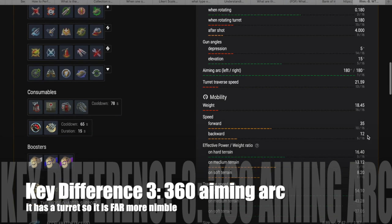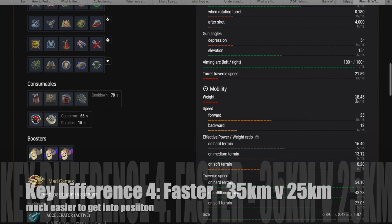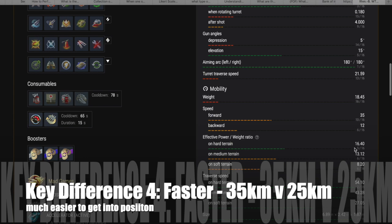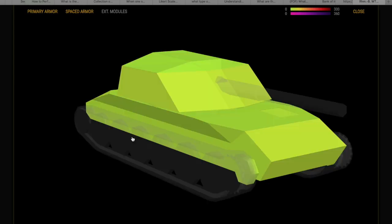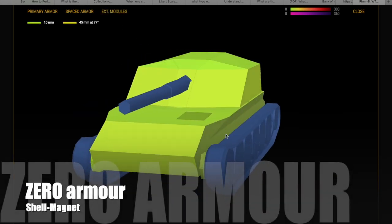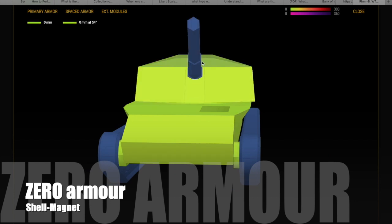Key difference three: this has a 360-degree aiming arc — it has a turret. It's far more maneuverable and far more agile than the Stug Emil in terms of getting shots on target. Key difference four is that it's faster — 10 kilometers an hour faster, 35 km/h versus 25 on the Stug Emil. That means you can get around the map better and get into those sniping positions faster.